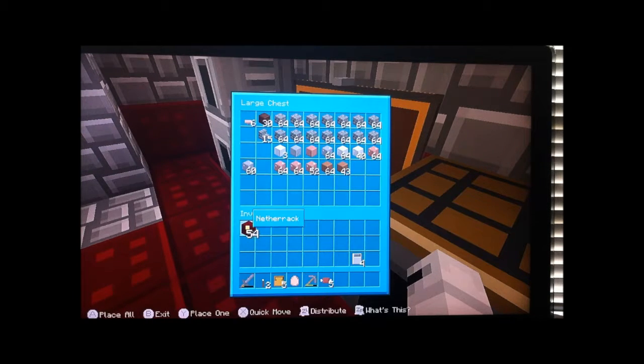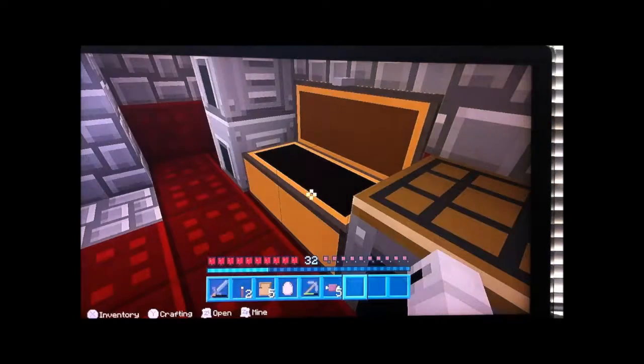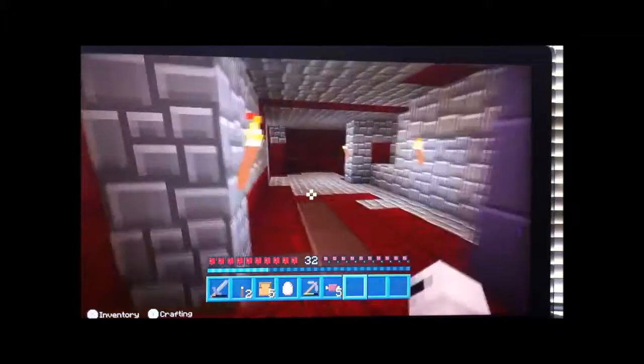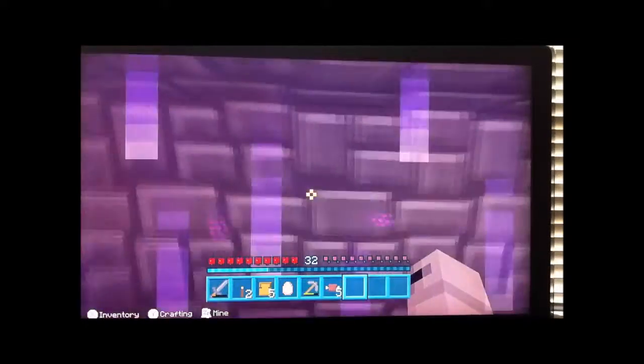I'm going to bring this nether rack into the overworld, along with the soul sand — maybe take half. Then I'm going to show you the properties. I'm also going to pick up my iron pickaxe so I can mine out that quartz. The quartz is used for solar cells, of all things.